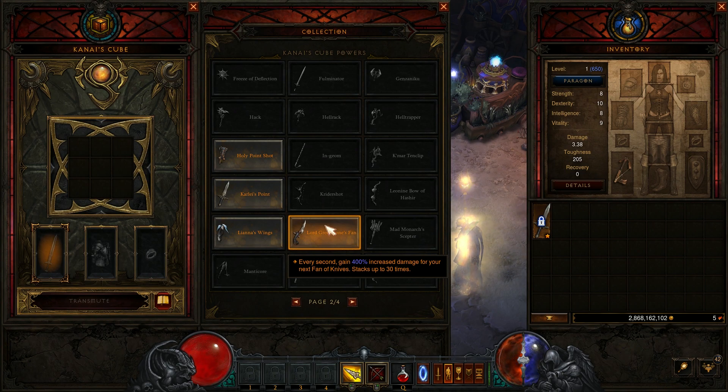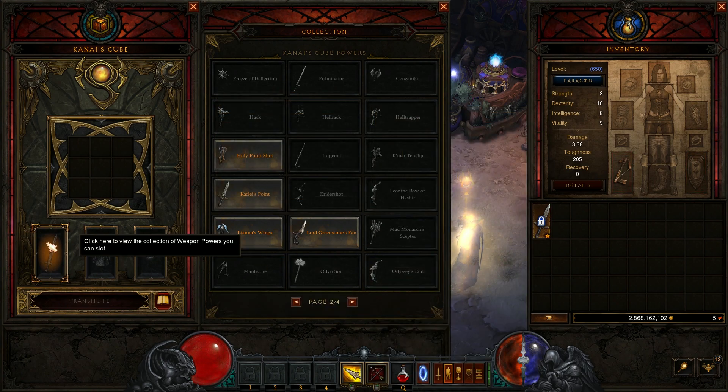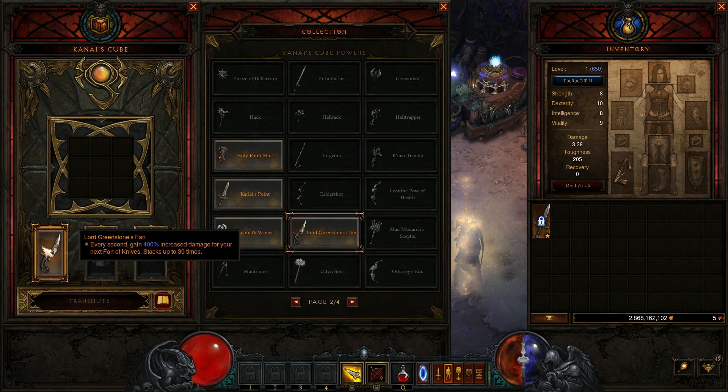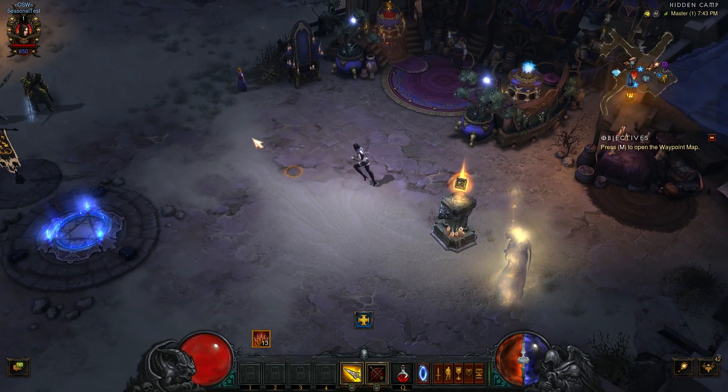So to recap: make your character, do the Challenge Rift, open the bag on your seasonal character, get the Cube as soon as you can in Act 3, make a level 70 weapon for your class, upgrade that rare item to a legendary using the Cube, and depending on what you get, extract it and equip the power. For example, I'd have 400% increased damage to Phantom Knife stacking up to 30 times, meaning I can one-shot anything once I get Phantom Knives at around level 14.